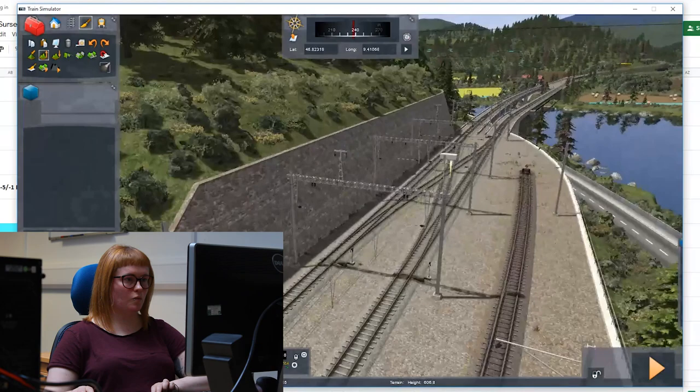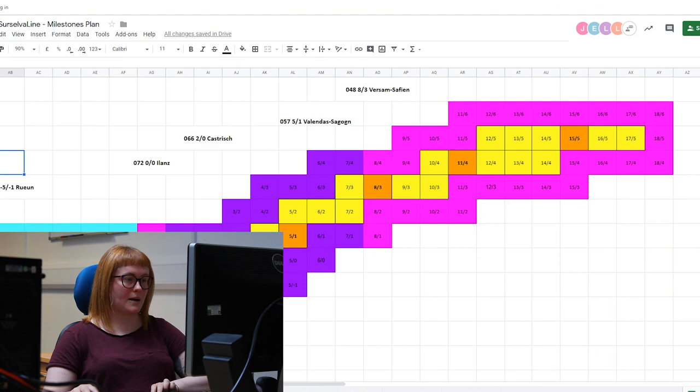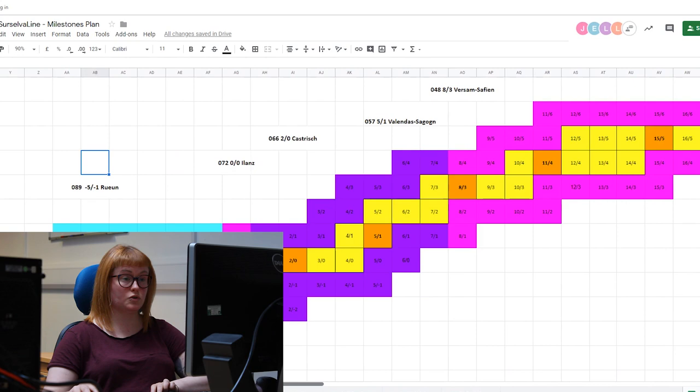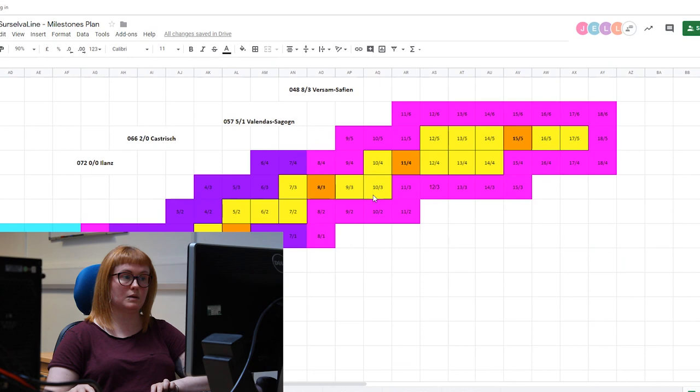Once we have the height data and the track in the game, this allows me to create a tilemap for the route. The tilemap is used primarily to distinguish between who's working in which area — you'll have two or three people working in a route and each person has an assigned colour, which allows us to work without stepping on each other's toes. It also allows us to see the progress we're making in the route. We have a key of completion so at any given time anyone can jump on and see where we are.